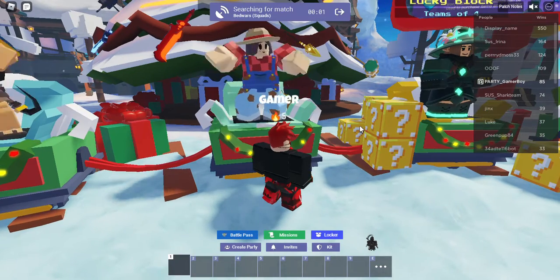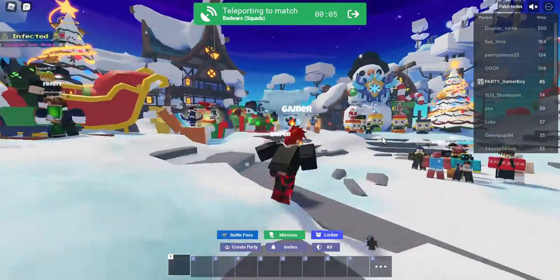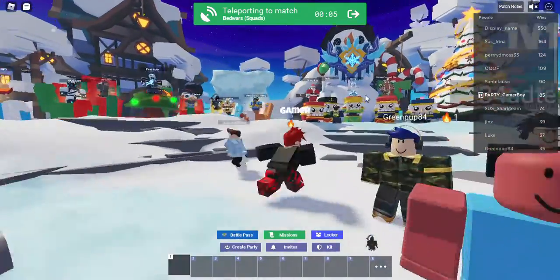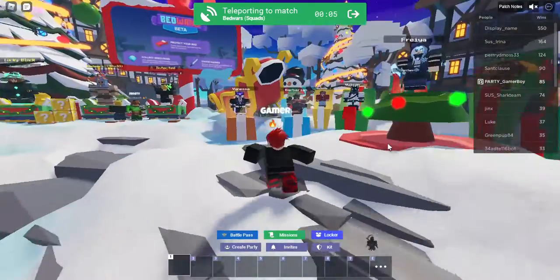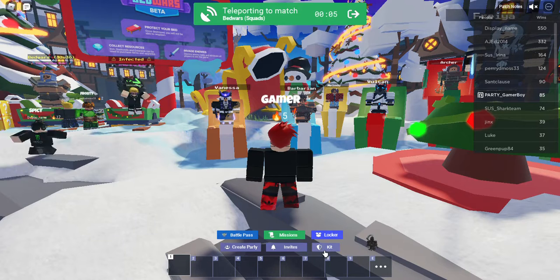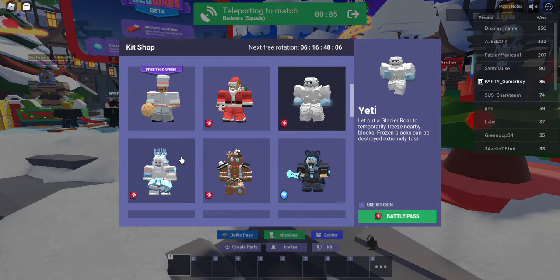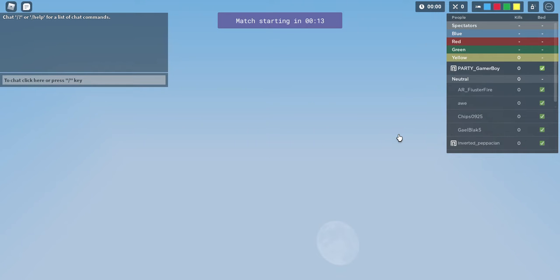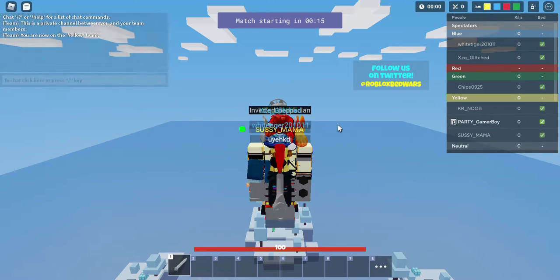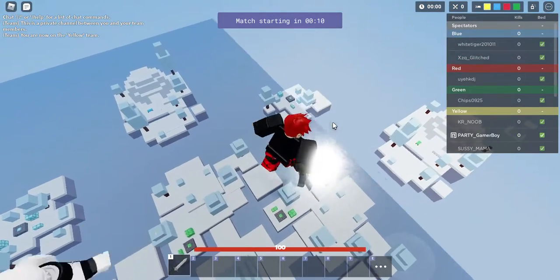I'm just gonna do it on squads because people get too OP on lucky blocks since they have lucky airdrops. Season 3 did come out — gingerbread is really OP but Santa is good for mass bed breaking. These are the on-sale kits: Barbarian, Archer, Baker, Santa Kit, Yeti, Airy, and that one's Gingerbread. Why did they copy a name from the last battle pass? Airy — that doesn't make sense. Alright, we are in the game. I do not like this map. Why Glacier?